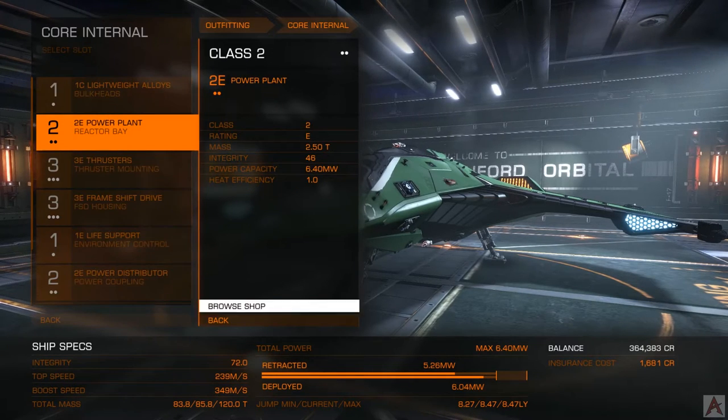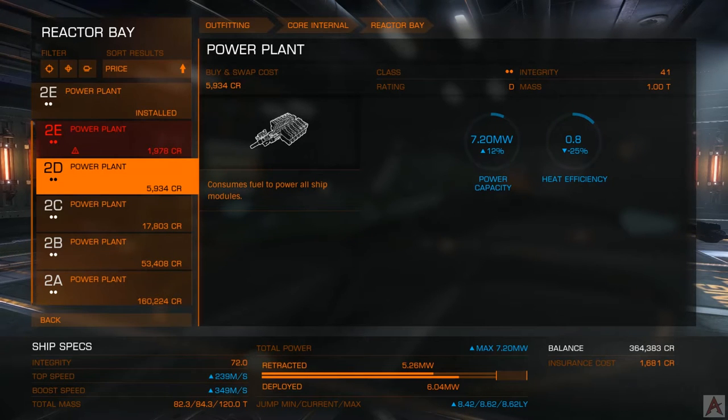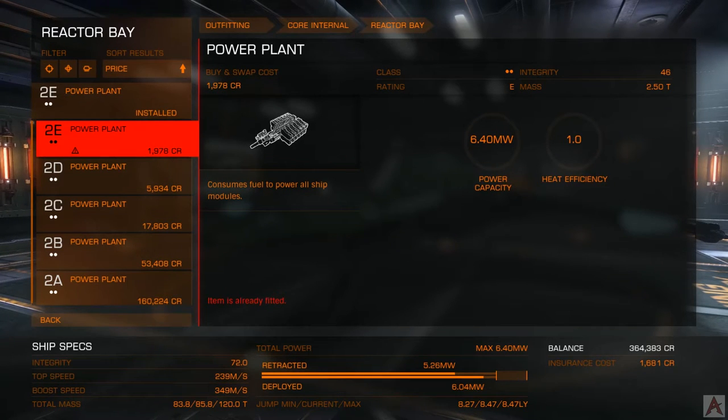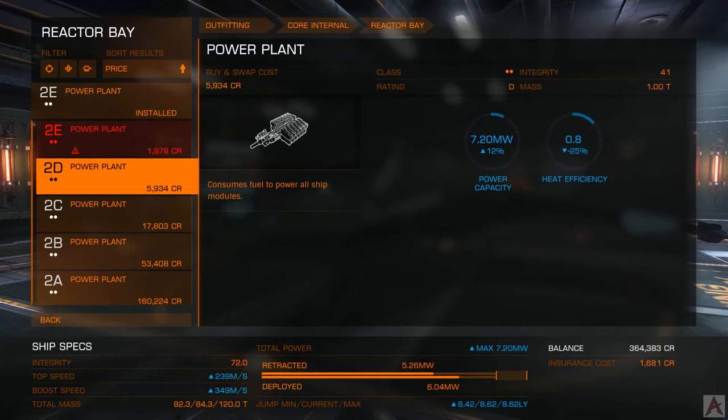Basic modules have sizes, and these sizes determine how powerful a module is as well as how heavy it is. Every ship you buy comes with Echo Class modules — in this case, a Size 2 Class E. The most important thing to do in any ship, if you're just dead broke and trying to fit the thing, is to pump it up to the D-size module.